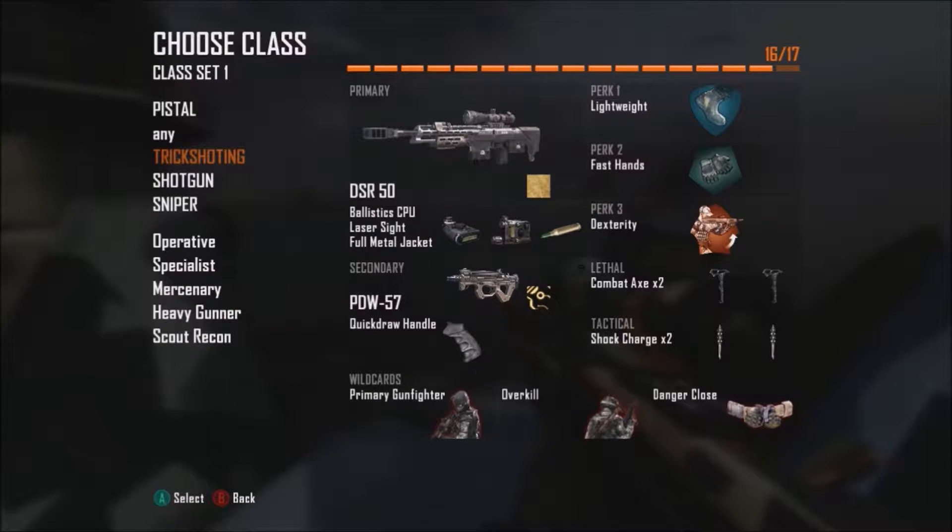For the class, mainly for the perks, you need Fast Hands, Dexterity, and Lightweight, and you need Shock Charges. The rest of the class can be completely customized by yourself, but I recommend the DSR sniper — though you can use a Ballista if you're better with it.